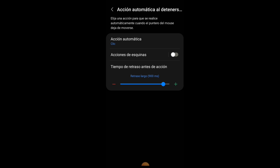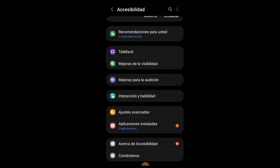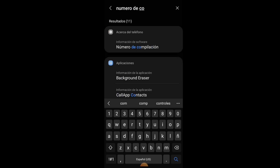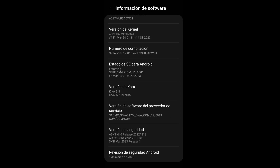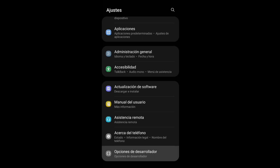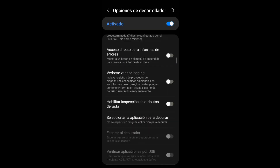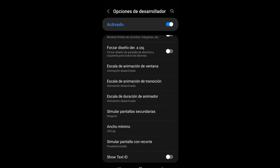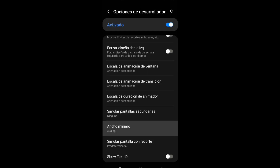Recuerden que les estoy mostrando lentamente, muy bien explicado. Luego se salen y se meten en acerca del teléfono para activar las opciones de desarrollador. Buscan el número de compilación y le dan más de 7 veces hasta que aparezca el letrero de que ya se activó. Después se meten en las opciones de desarrollador que aparecen en los ajustes principales, buscan las animaciones, las desactivan y disminuyen un poquito.